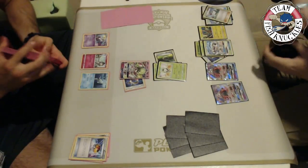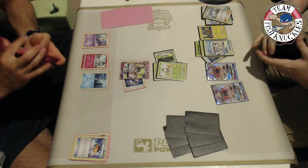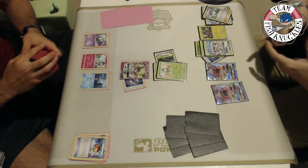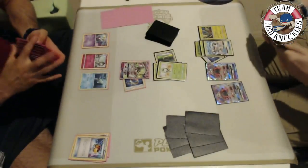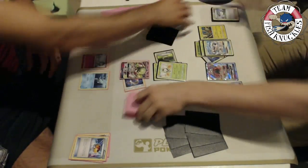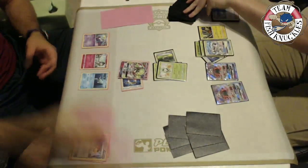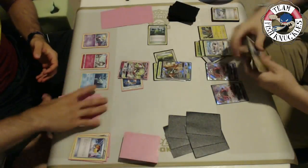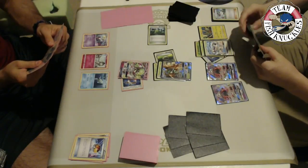Vlad needs six energies for Infinite Force to knock out Golisopod with 210 HP. Kenton grabs a Tapu Lele and plays it in to get six new cards. Kenton needs to find a Forest of Giant Plants and a Decidueye to start using Feather Arrow, putting damage on Keldeo or Ralts to stack damage and eventually two-shot the Gardevoir GX. There's also the option to attach a Double Colorless Energy for 100 damage to knock it out.